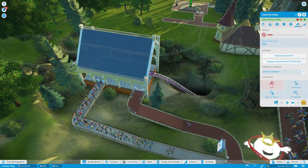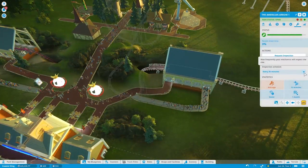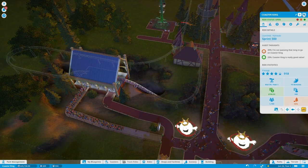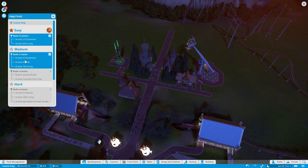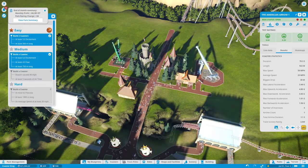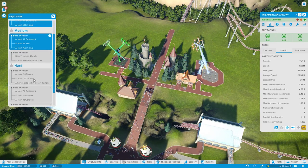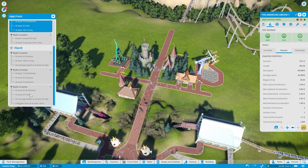We need to refurbish that coaster at some point. I'll set both coasters to refurbish every 10 minutes. We can block section this one but can't add a second train, so its income will be a little low regardless. Anyway, we did an objective — apparently we did two objectives with that one coaster we built. Six excitement, four fear, just barely reached those. 750 meters long, obviously reached. Now the next objective is going to be interesting: doesn't exceed 40 miles per hour but has five seconds of air time.